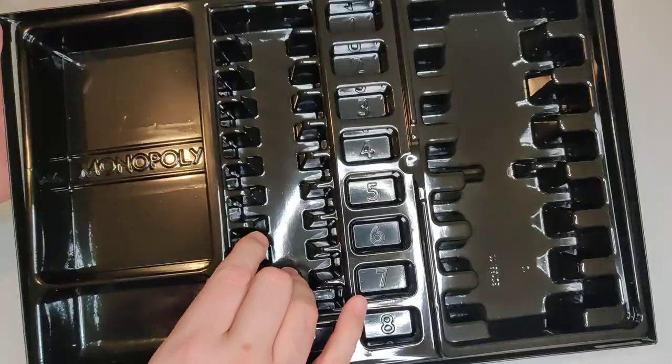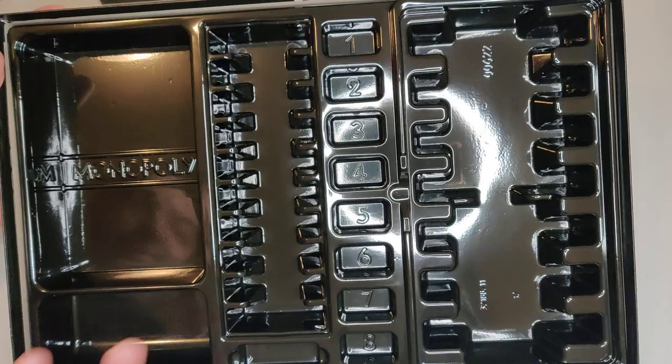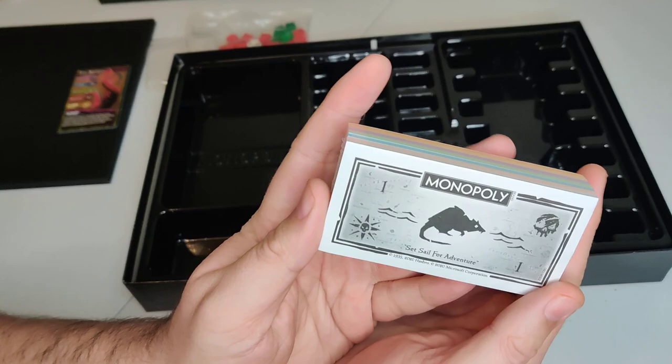If we take these out just to showcase the box — let's make sure nothing else is in there. You'll see it says one, two, three, four, five, six, seven, and eight — that's where you can put all the money, and these are probably the properties, then put the board in here, et cetera. And that's the bank.